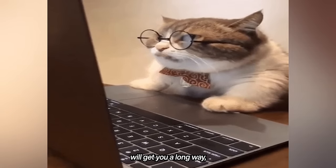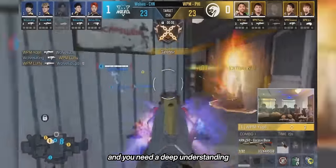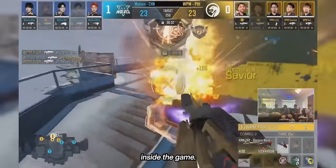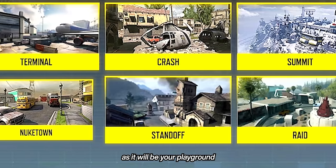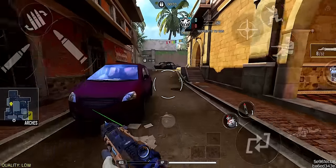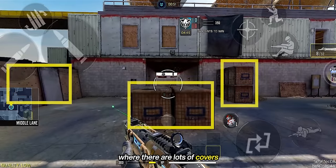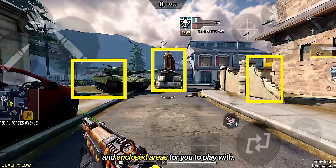Your knowledge of the game will get you a long way — you need a deep understanding of how the game truly works to become one of the best players. Choose small maps as your playground, such as Nuketown, Slums, Shoot House, Summit, and Standoff, where there are lots of covers and enclosed areas for you to use to your advantage.